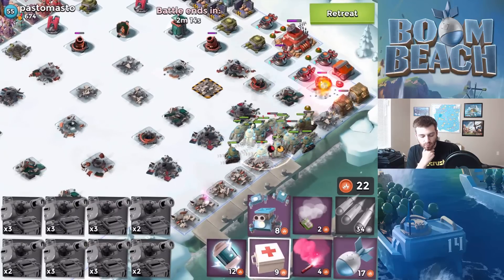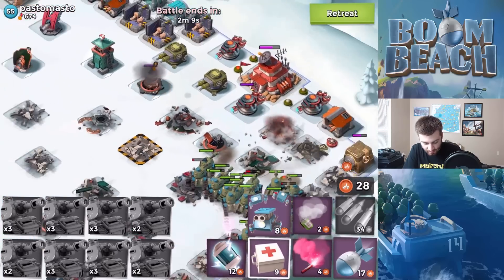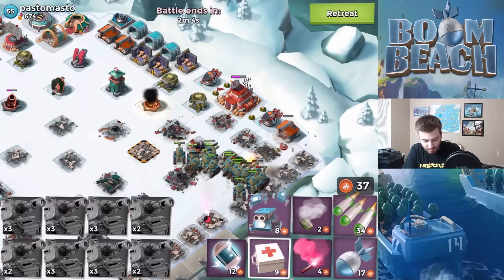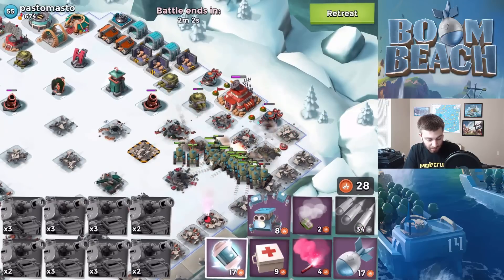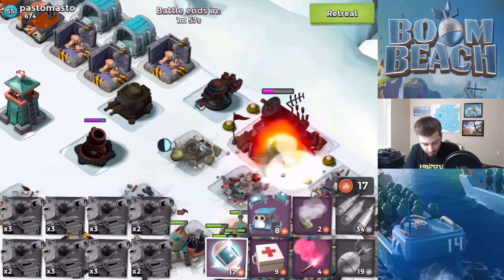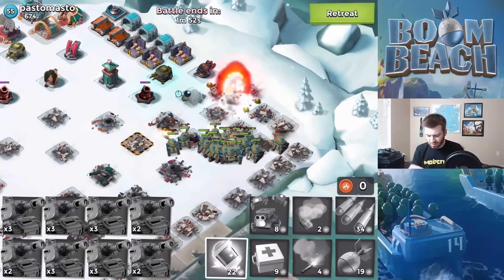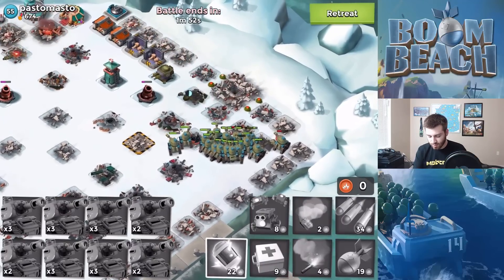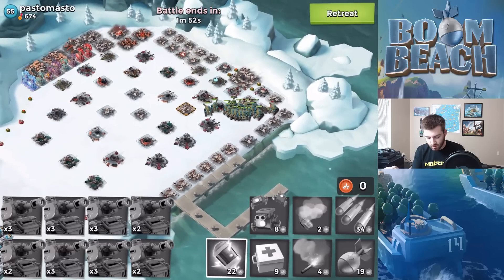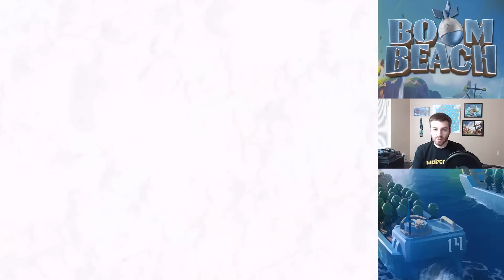Either way we're taking on the base — we could get a lot of free GBE over there but it's not necessary. We can win over here. Once that cannon went down there's literally nothing that can really take out the tanks in a big way. Either way, GG on this attack. We'll keep that shock because we can. He was boosted and we only lost two tanks that time on the level 55. We got a prototype module — we'll take it!